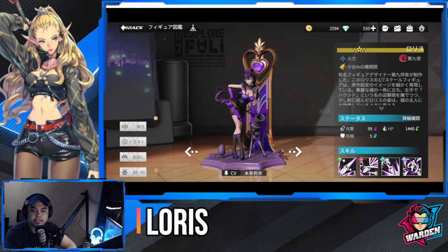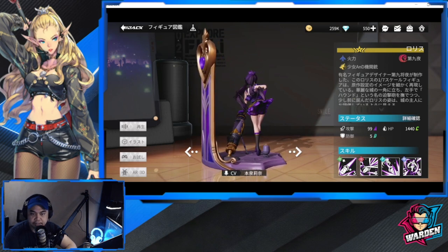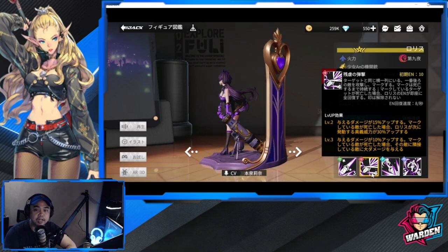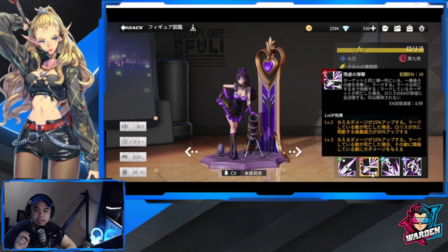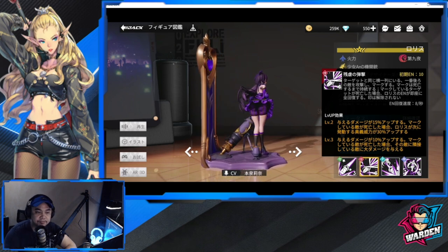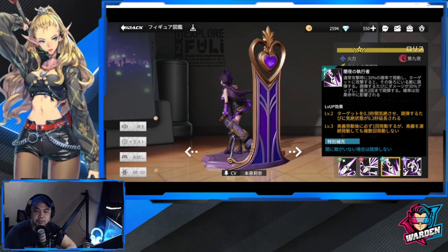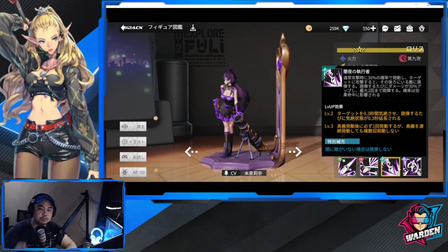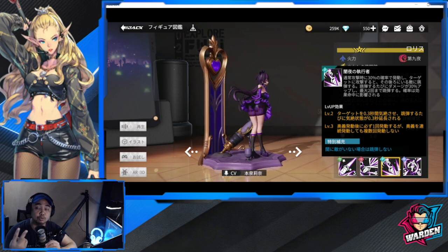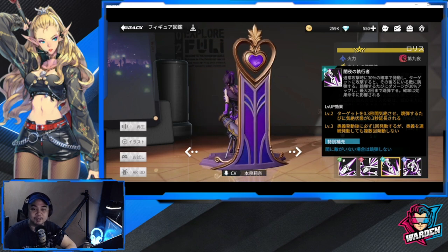Loris is Knight 9 and classified as A-tier. Her attack increases normal damage. Her ultimate marks the furthest enemy — if that enemy dies, it restores energy fully, and damage increases for the marked target; if the mark dies, damage is also done to adjacent allies. Her passive gives a 30% chance during normal attack to activate a bounce that increases damage by 30%, bouncing up to two times, and also has a chance to stun.